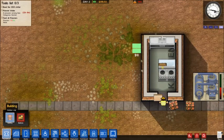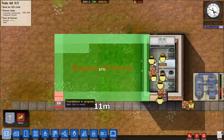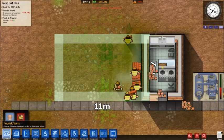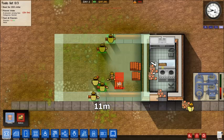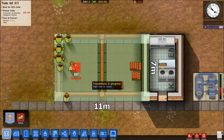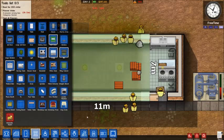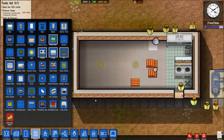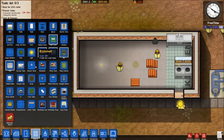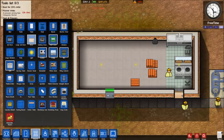Now I'll move on to the canteen. I'm going to place it just on the side of this building. I'll make it about eleven meters across, because we need to fit in a few benches. It needs to be at least five on one dimension purely because we're going to have to put in a serving table, which is at least five blocks long. I'll place a door just across the bottom here and pop it in there.